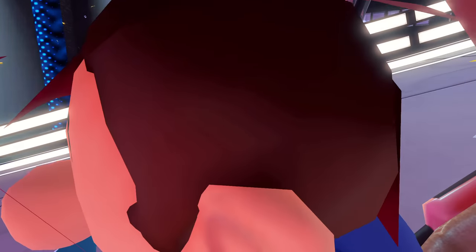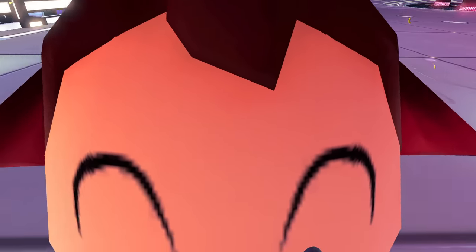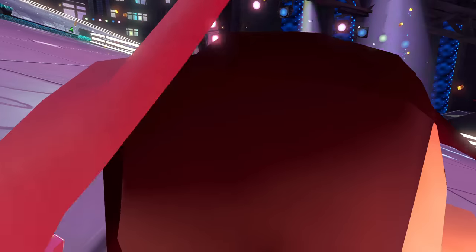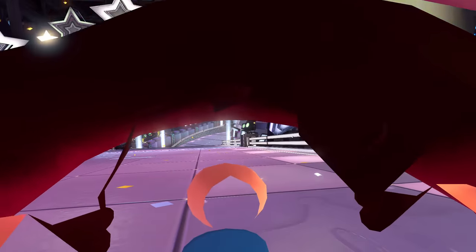One particularly interesting case is Baby Mario. He doesn't have a binky, but his hat seems to have a little secret underneath. Unlike any other characters including Baby Luigi, Baby Mario has a full head of hair underneath his hat. Normally something like this would happen if the hat came off for whatever reason. I did some heavy testing to see if I could get the hat to at least move to somewhat expose the hair, and there's not a single thing that seems to indicate the hat ever gets removed or even jostles around off of Baby Mario's head.